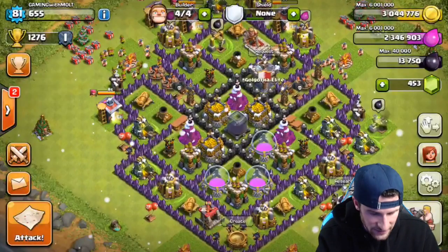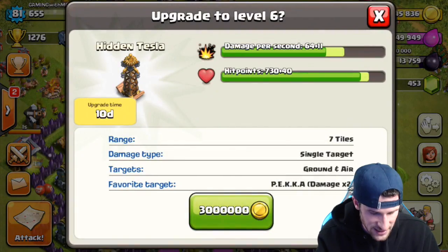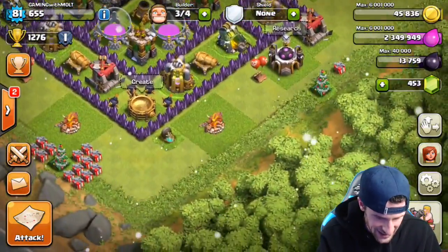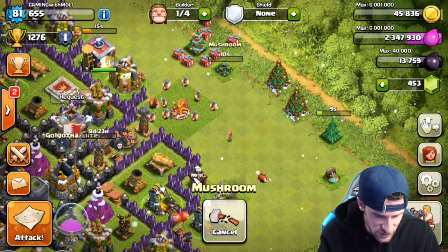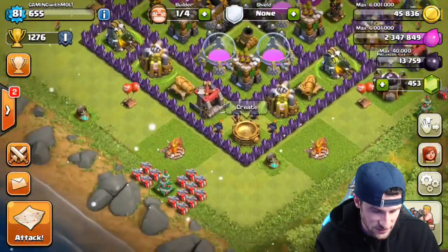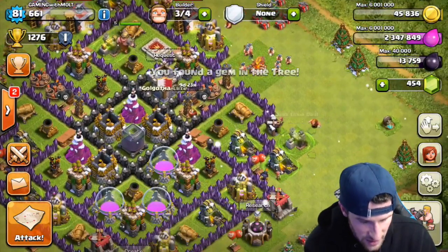I can't wait to max out Town Hall 8 — max max, all walls, everything maxed out. We're going to have to start doing some dark elixir farming to get our King up; we need 22,000 dark elixir right now for that. That was an awesome raid. We're going to upgrade this Tesla right here — it's going to take 10 days, which is rough. Let's clear some bushes and get ourselves some gems; we've built up a good amount just from clearing.